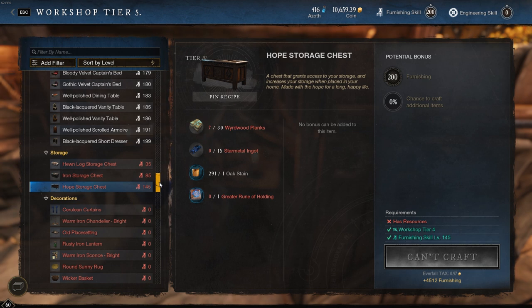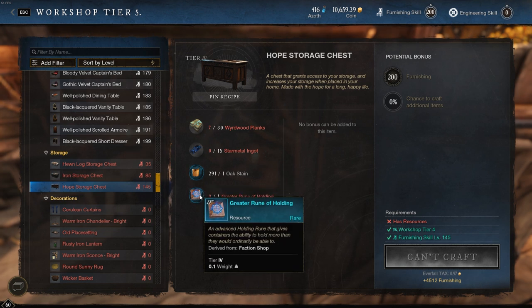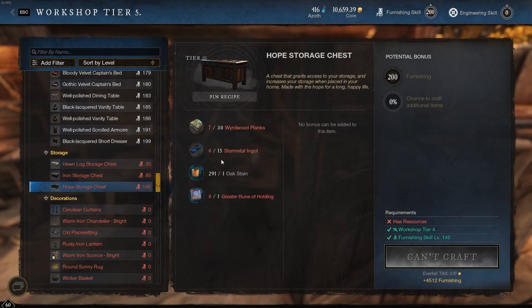To give you a rough breakdown on the Hope storage chest: it requires one Greater Rune of Holding, which costs 1,000 gold and 5,000 faction tokens from your faction representative — so that alone is a bit of a grind. Then you need all the other resources. Right now the chest on my server is selling for about 1,800 gold, so you're spending 1,000 to make 1,800 — roughly 800 gold profit. But that's taking into account all the time farming mats. There are honestly other, better ways to make money.